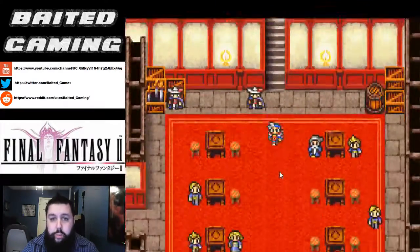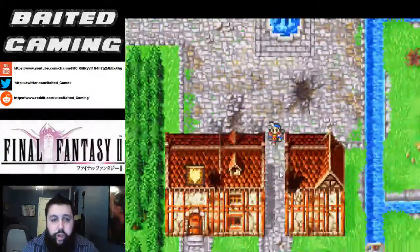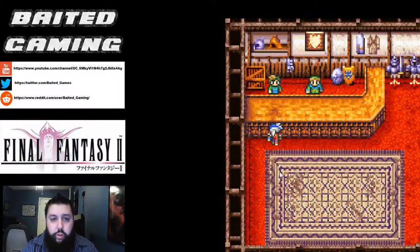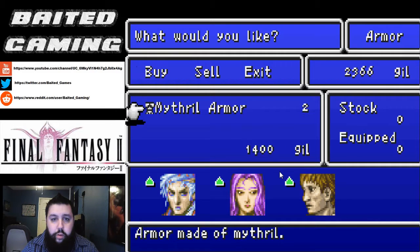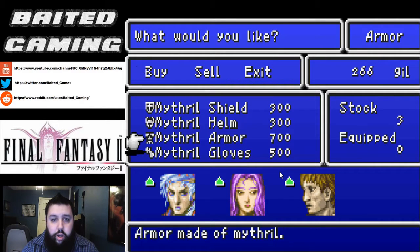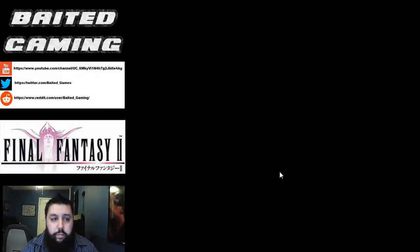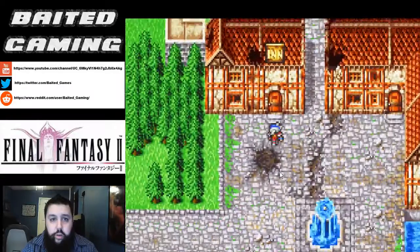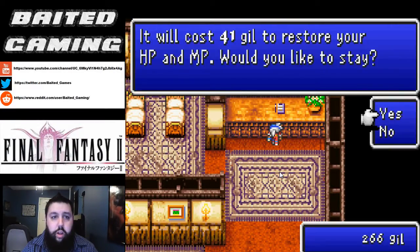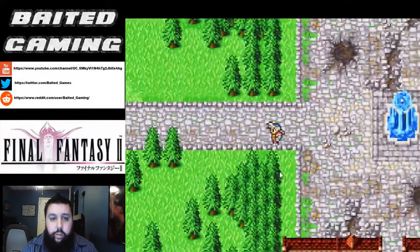So we're going to head over back to the town of Salamand and enlist the help of Joseph in finding this Goddess Bell. But first we're going to continue equipping — we need armor for everybody. That's all we can afford, so go ahead and equip optimal for everyone. Head over to the inn real quick, do a quick stay, and we are off to Salamand again.